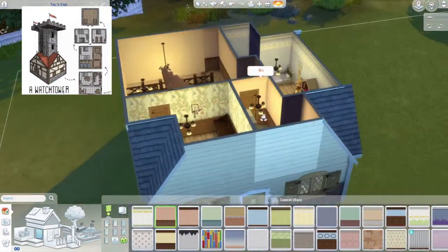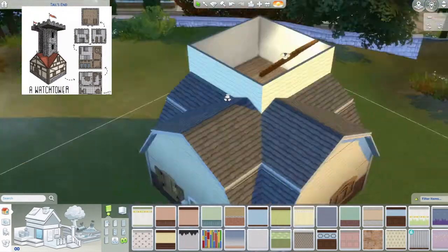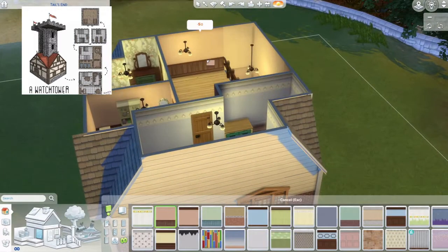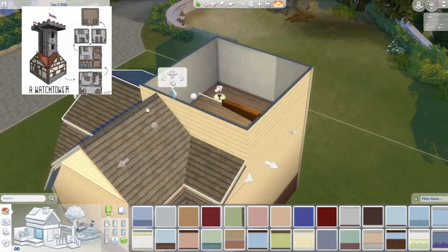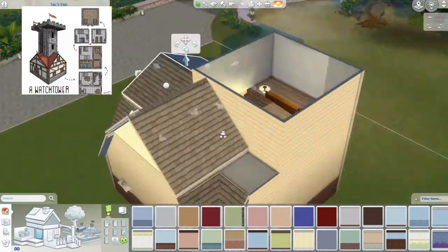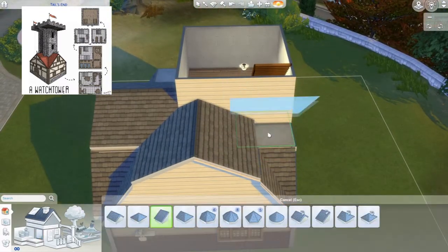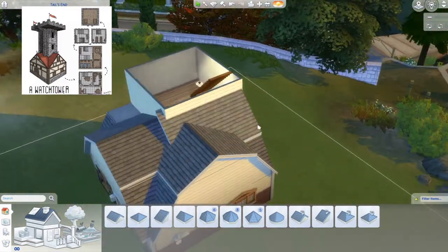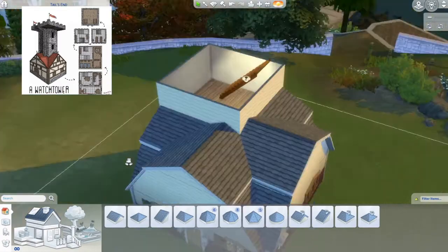I continued the wallpaper from downstairs to upstairs. The roof was clipping so I needed to do it in two parts. I use half gables to sort of hide that, and it looked fine - it has that nice feel.